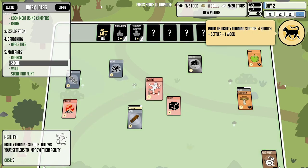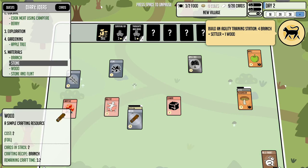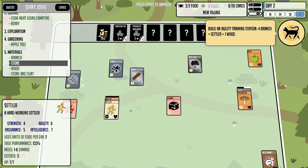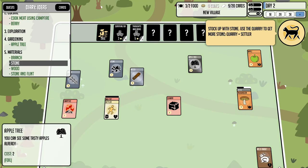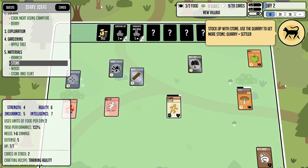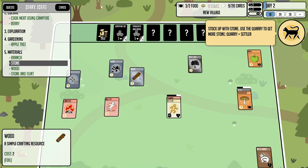End of day one — time to eat. Feed the settlers. The rabbit doesn't need feeding; it just poops for us. We now have an agility training station, so if the settler has nothing else to do, he can sit there and boost agility over time. Next tip: use the quarry to stock up on stone.